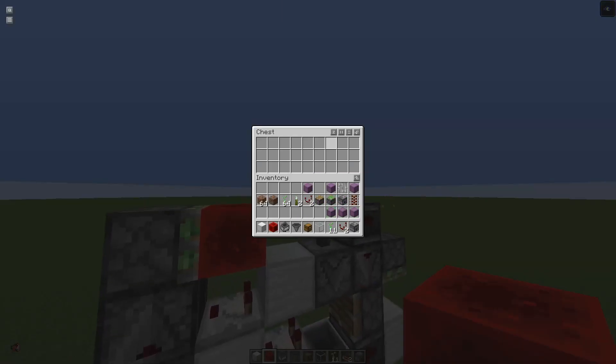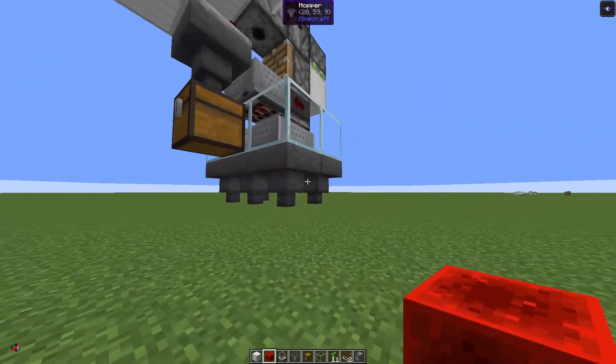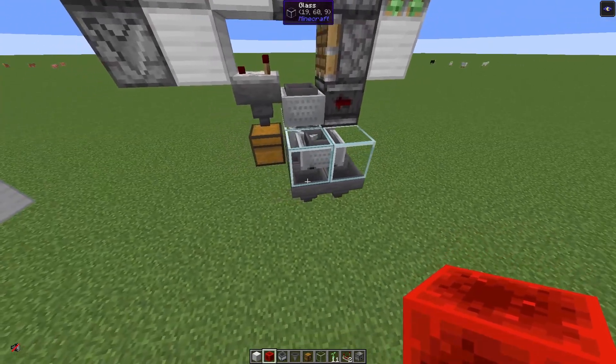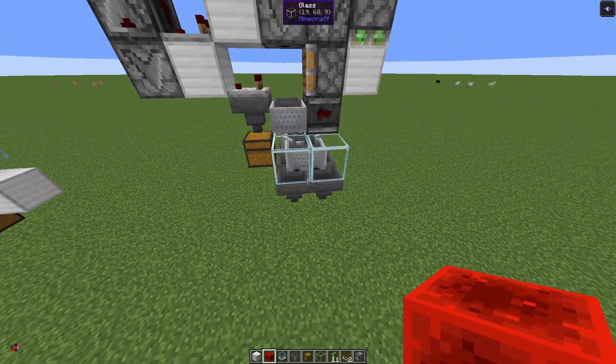So here we put in the shulker boxes and here we have 6 hoppers, and the items will be distributed over the hoppers. This works with up to 8 hoppers, so you can distribute the items over 8 hoppers, or of course over fewer hoppers — 2, 3, 4, or whatever you need.